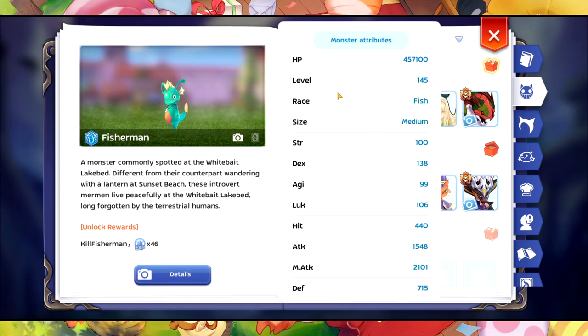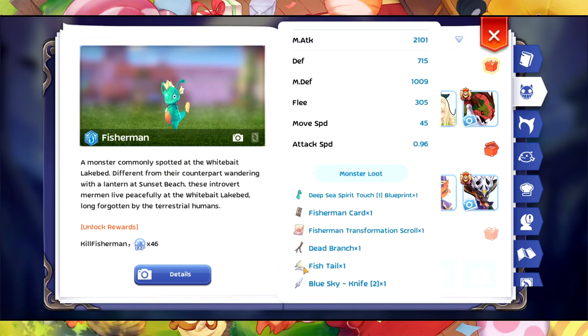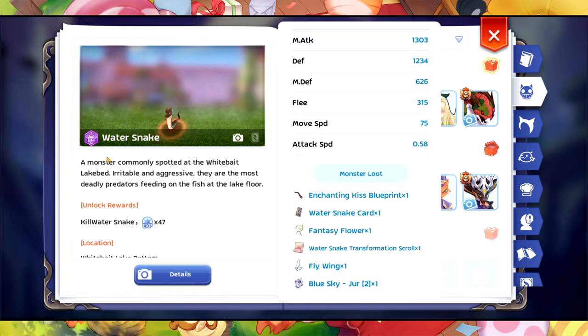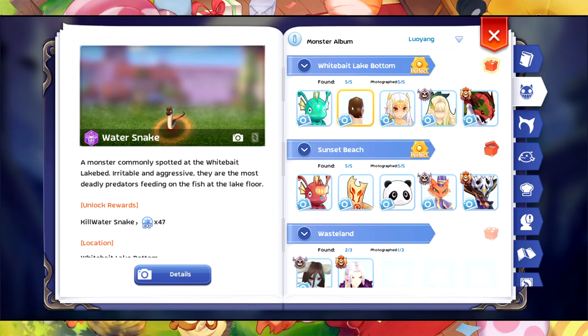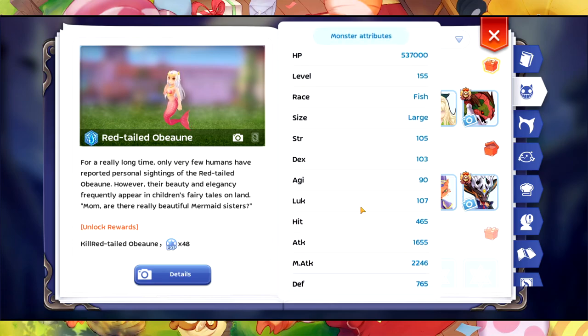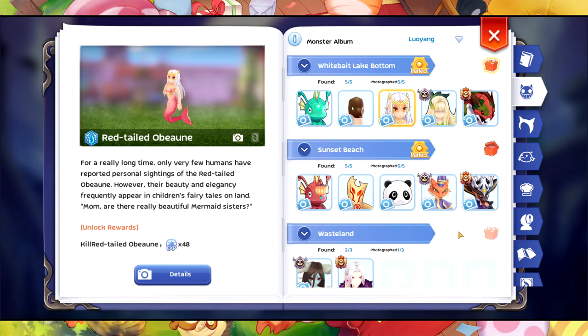So it is a fisherman — water attribute, race fish, size medium — and it drops a fish tail, which we're going to talk about later. The water snake is a poison attribute brute and it drops a fantasy flower. We're going to skip the earth elemental crystal since it's cheap now and we don't need to target that one.